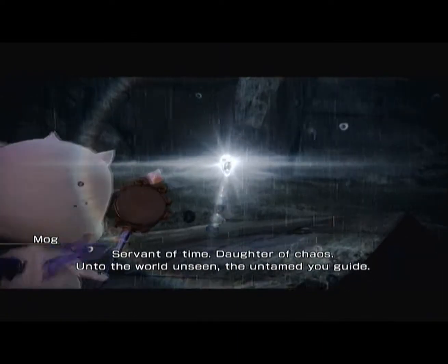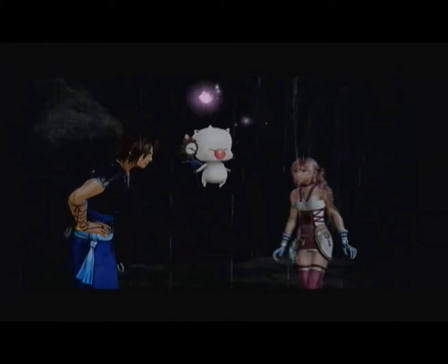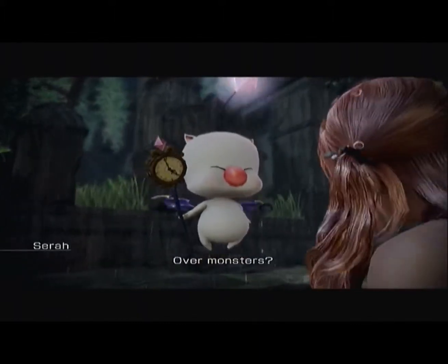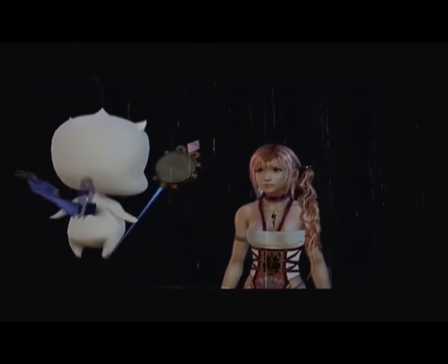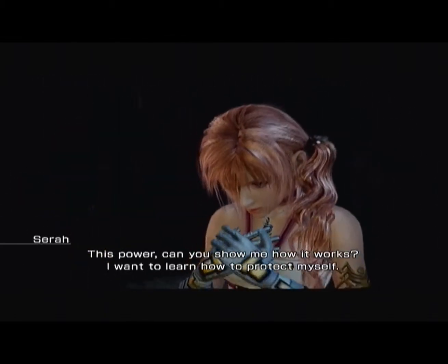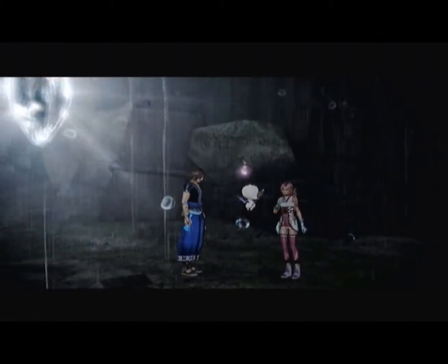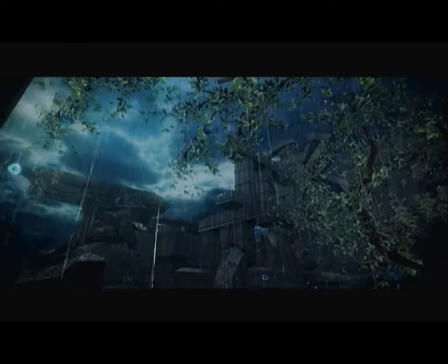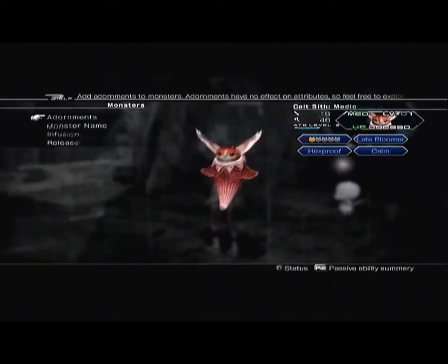Cait Sith is so going on my team. There's some cutscene dialogue about guiding monsters and being the daughter of chaos — it talks! The game explains that Lightning had monsters fighting with her in battle and you can do the same. This is the part of the game I think is actually really lame — I think they should have just given you a third party member and done away with monsters fighting on your team. Yeah, Cait Sith though.